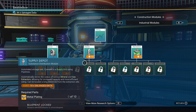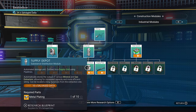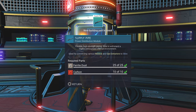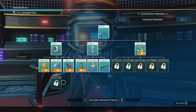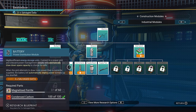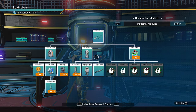First of all, we want to unlock the mineral extractor, which costs 10 salvage data. Then we want to unlock the supply depot, which costs another 10 salvage data. We also want the supply pipe. And we want to have the electromagnetic generator — it's preferred over solar panels and batteries because it costs way less material. We need to unlock the solar panel first anyway before we can unlock the electromagnetic generator.